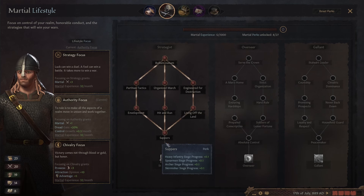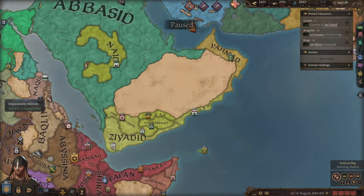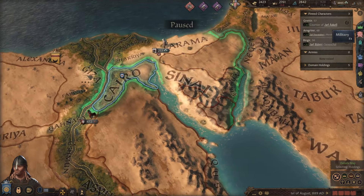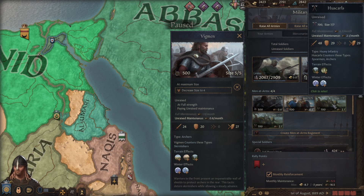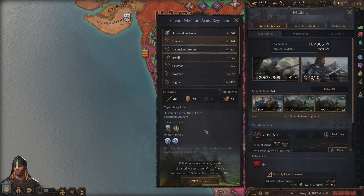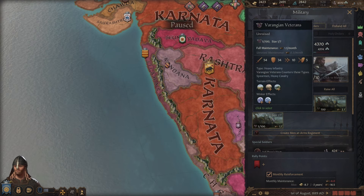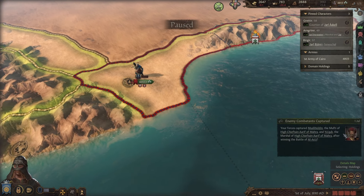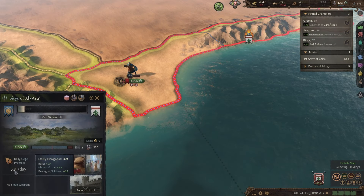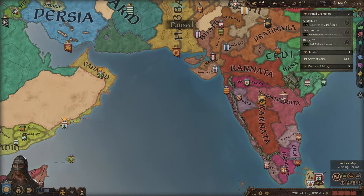Now we have Sappers — I discussed this in the lifestyle traits video. Sappers is really strong; it's going to let us siege through the remainder of our campaigns way faster, even without onagers yet. Now the question arises: are we going to drop the Vigmen and pick up another stack of Huskarls? We didn't come here to not rock and roll — we'll take one stack of Varangian veterans. This right here is why people don't usually use Varangian veterans: they are bananas expensive. But because we're going to siege crazy fast because of the Sappers, I don't mind it, because we're just going to be marching our way down to here.